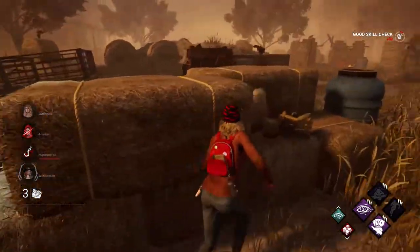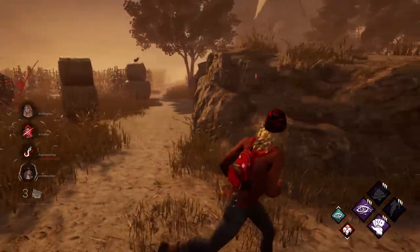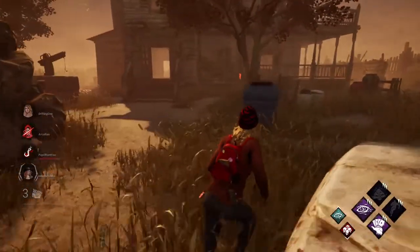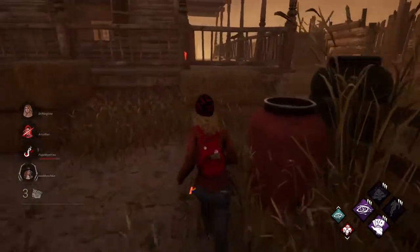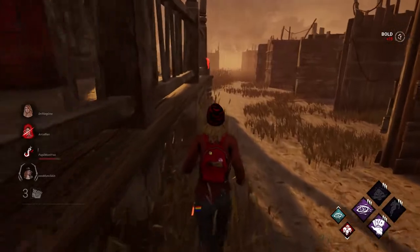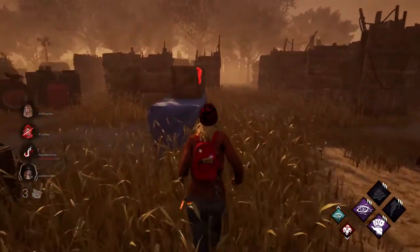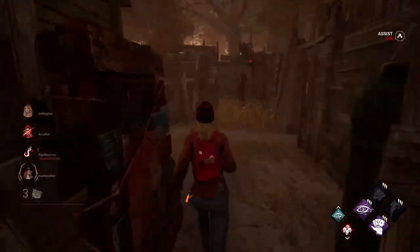Tip number two: minimize the amount of time you're doing nothing in the game. For example, there is a generator a decent distance away from you and the killer is on the other side of the map chasing somebody. Do you think you should A, spend 15 seconds crouching over to it, or B, spend five seconds just sprinting over and then working on it? It's obviously B. You want to minimize the amount of time you're just not doing anything, and that is so important.